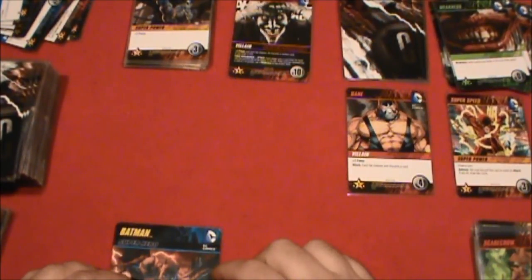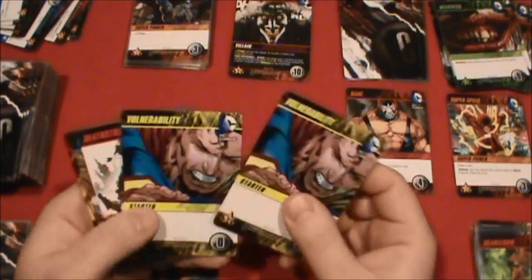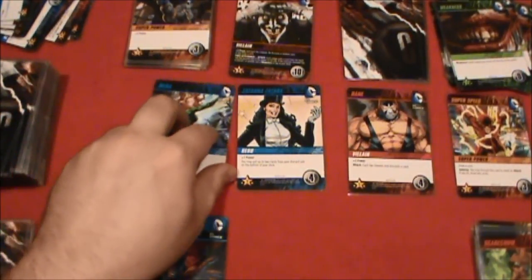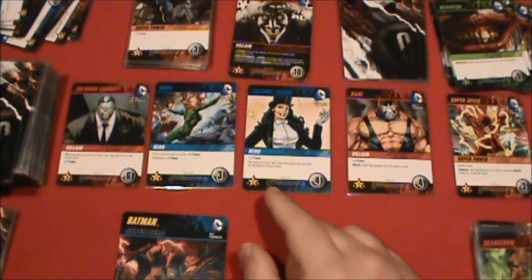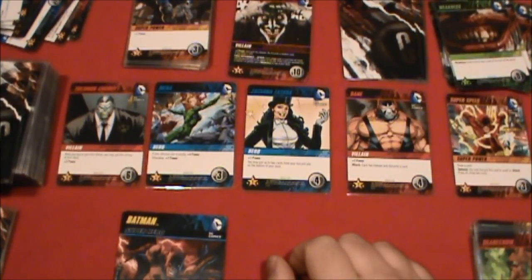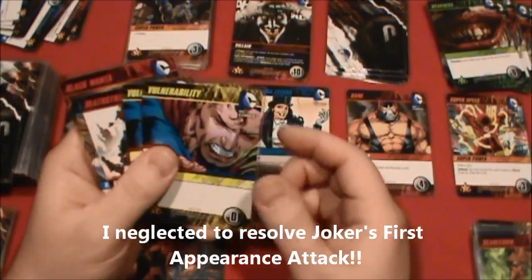Joker is up. He is the last villain, and we do have some time to pull this off. On patrol now — three cards are coming out and we know what two of them are. No attacks to process, but we do have to turn over the next timer. We've got to get him in the next four turns — I bet we can do it. Not with these vulnerabilities, though.